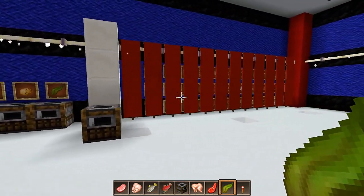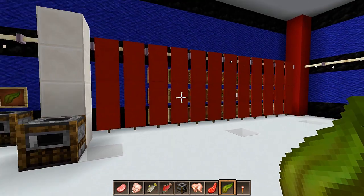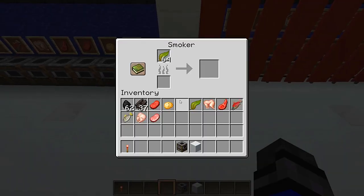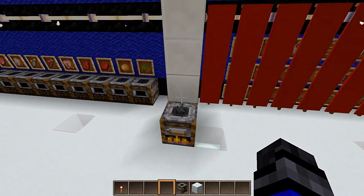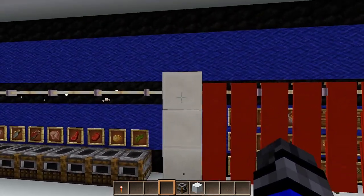I was going to show you guys all the things that you could use as fuel in this smoker, but there's so much stuff I'm going to have to make that into another video. Here we're going to see just how high the smoke goes off of this thing. We're going to place in some fuel — I've done some testing and the smoke will actually rise up to three blocks above the top of the smoker at some points.